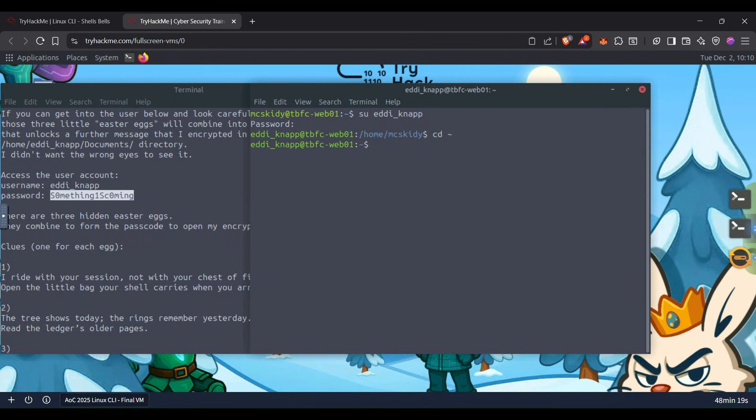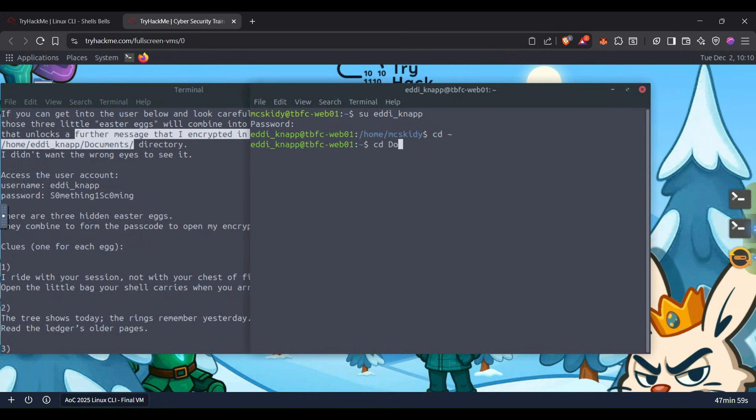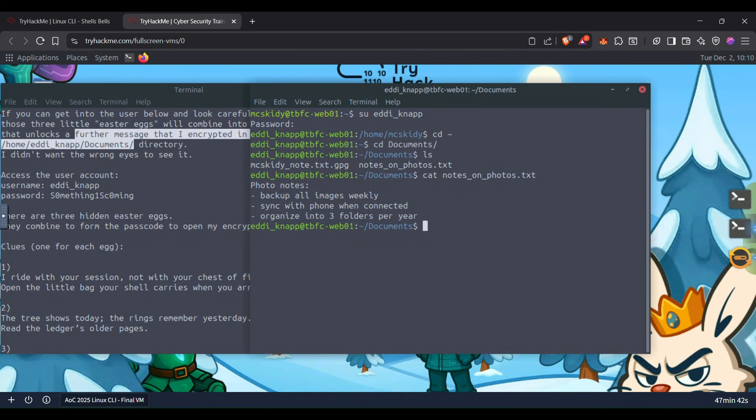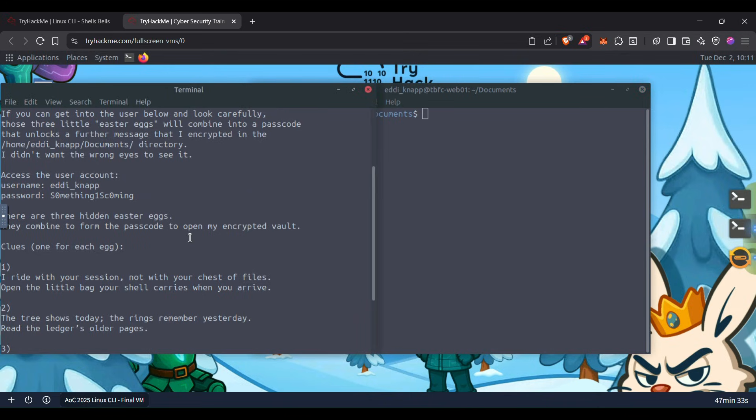Let's go back to the home directory. Coming back to the instruction, it says we have to find an encrypted message which is here in this directory — the documents directory. Let's check what's there in the documents directory. Okay, so there are two files: one is a GPG encrypted file and another is a normal txt file. Let's open this txt file — not very much important, nothing useful in it.